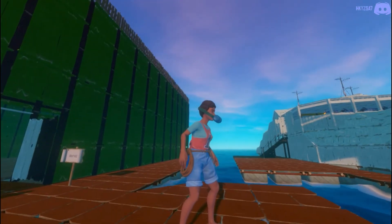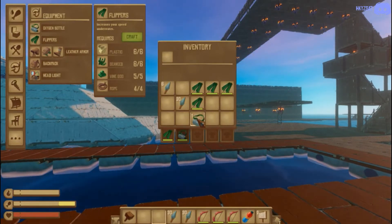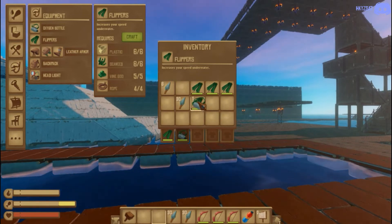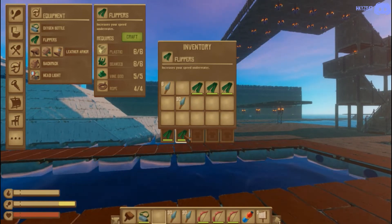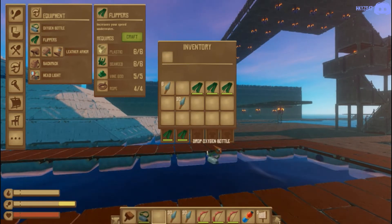Put an oxygen bottle on — now you have the standard gear of one set of flippers and one oxygen bottle equipped. Now what you want to do is drag your oxygen bottle on top of a set of flippers. Once you release, you will now have two sets of flippers on your person.